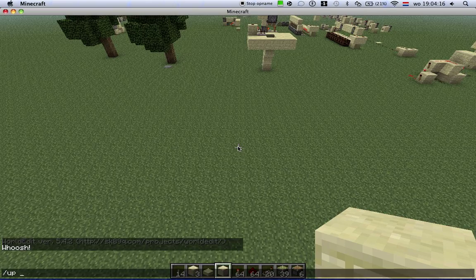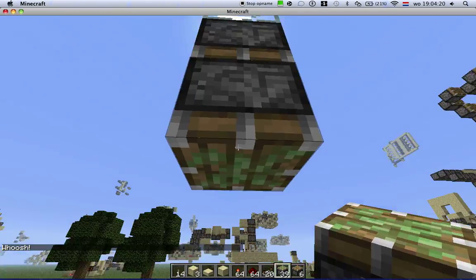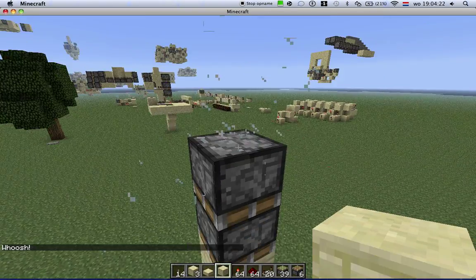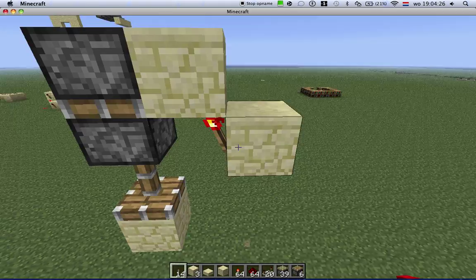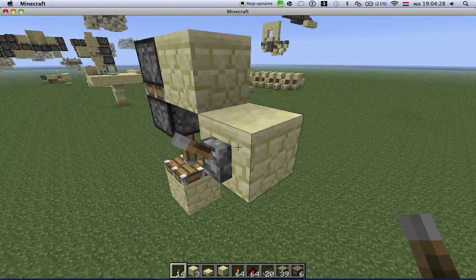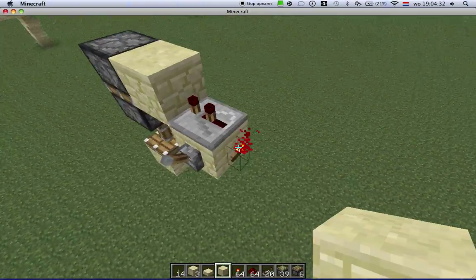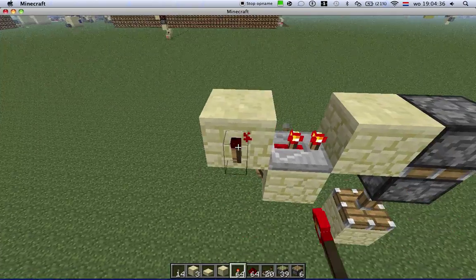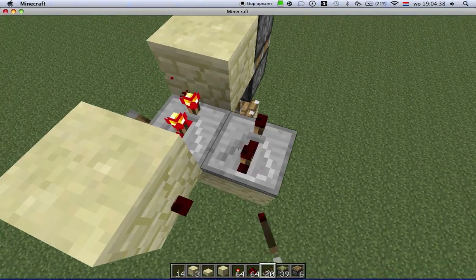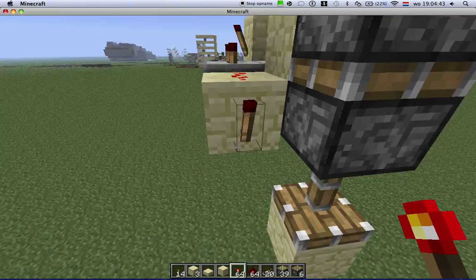To build it, start by placing two pistons facing down, block here, block here, torch — this is your input block — another torch, repeater on two, block on top of the torch, and a torch on the side of the block, repeater on four, redstone here, and a torch here.